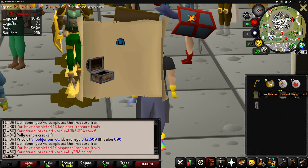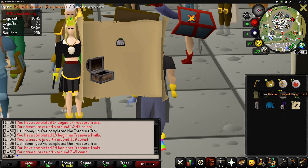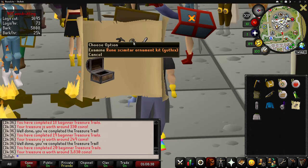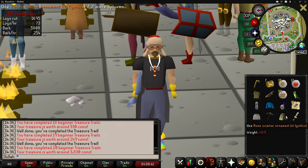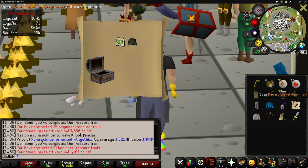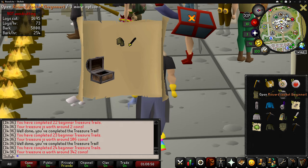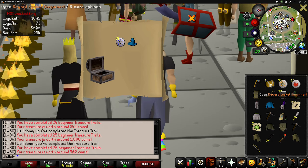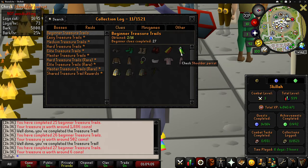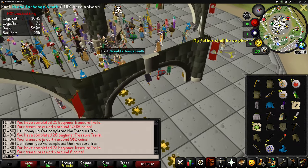Let's see what else we get. Terrible, terrible, terrible — and we got a Guthix ornament kit! Very cool, that's another unique. These are only 3.3K though, that's hilarious. Another terrible one. Absolutely terrible. Even more terrible. Well, we got two uniques — the shoulder parrot and the Guthix ornament kit — and the rest of everything else was pretty much trash.